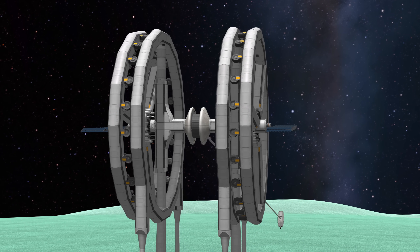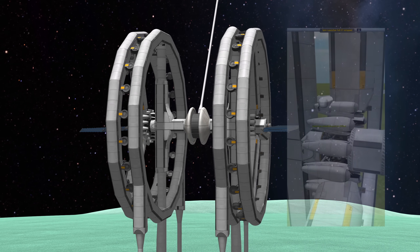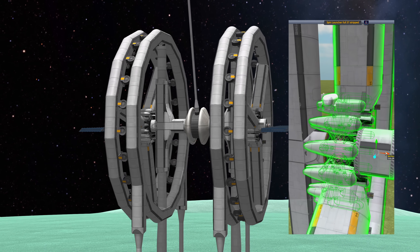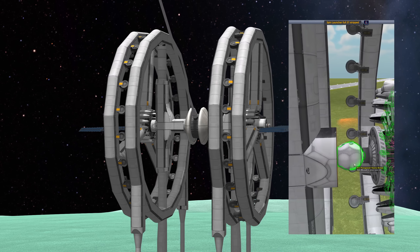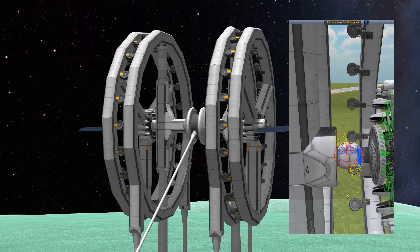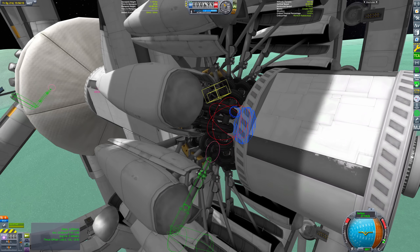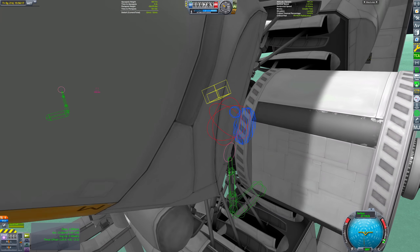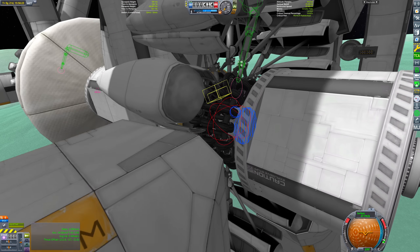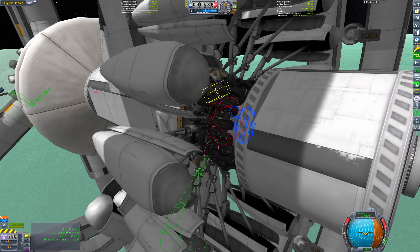We still have a bit of time before the payload reaches the velocity we want, so let's take a closer look at the bearing. The bearing is made of two parts: the large landing gear on the arm, and these onion re-entry modules. The re-entry modules seem like a strange choice, but they have a very unique property: a large spherical collider. This allows for smooth rotation, unlike most parts in KSP which have much more crude colliders. The combination of the heavy landing gear with these re-entry modules allows the arm to support the immense centrifugal force while remaining stable.